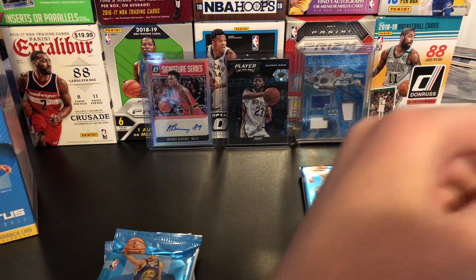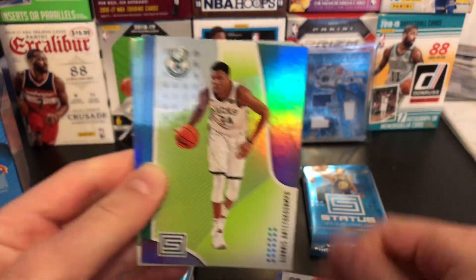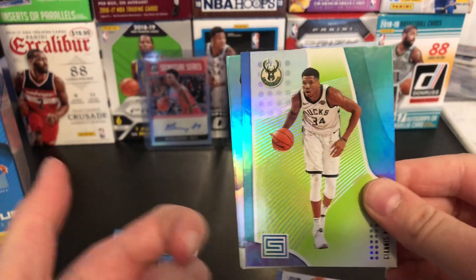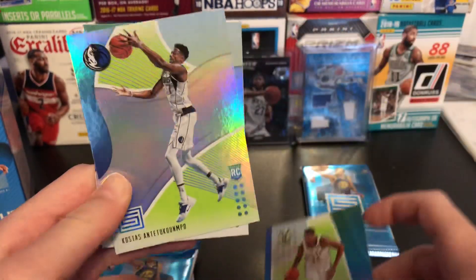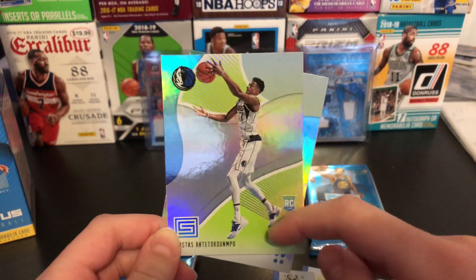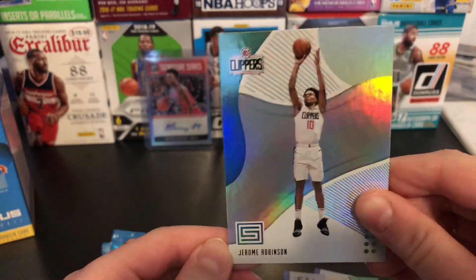Oh yeah, very excited to see what we get. DeAndre Jordan, Garrett Temple. Nice — Giannis green! Boom. Giannis Antetokounmpo green. So I think it is four greens per box and it can be a mix of rookie and base cards. And — oh, that's funny — Kostas Antetokounmpo. His brother comes right after him in the pack and it's both a green. Or I'm not sure if this is a green — I think it's like a swirl-type card. Sorry if I'm not familiar with this year's parallels. And Jerome Robinson rookie.